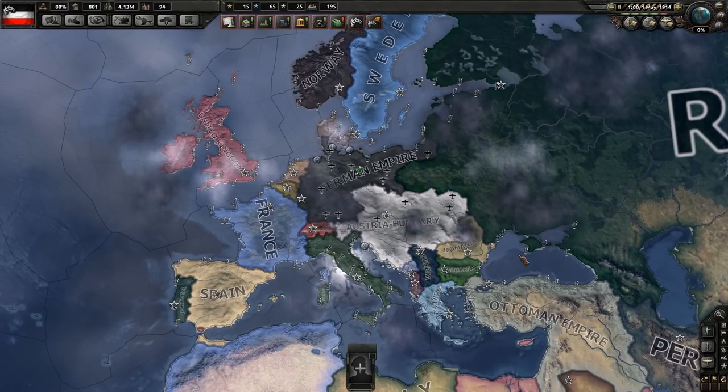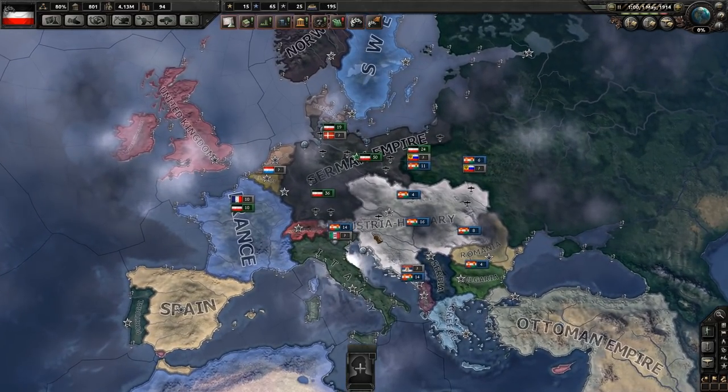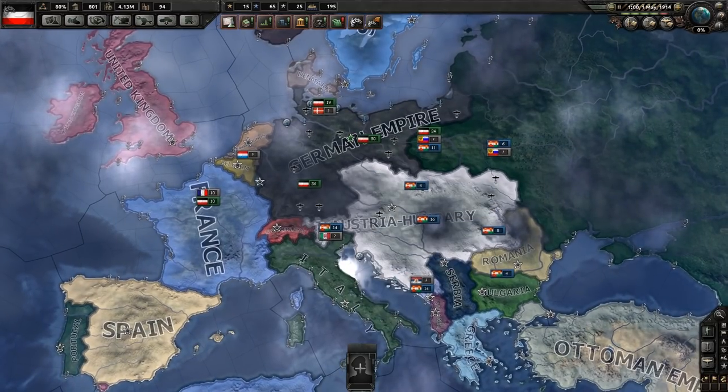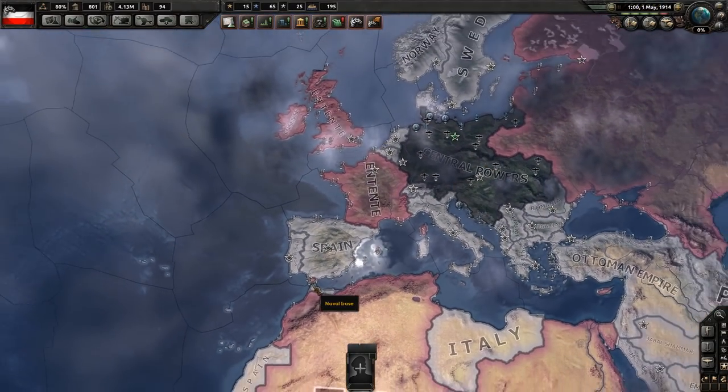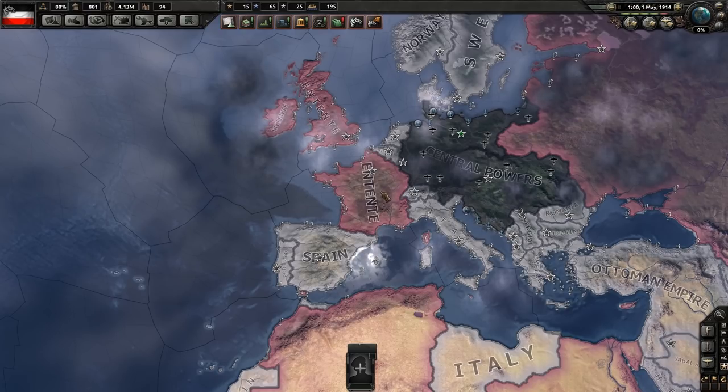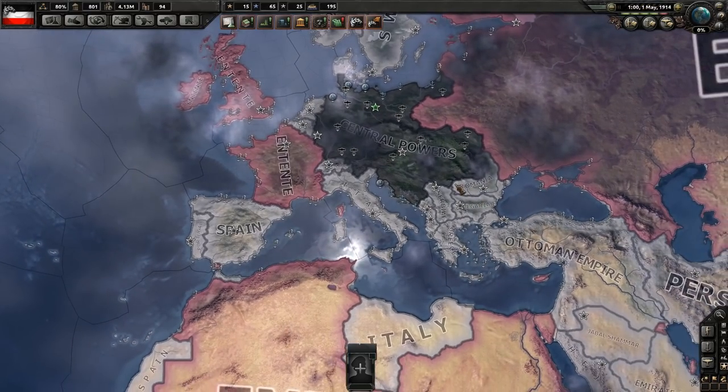This will be kind of a shorter series because we'll be starting off in 1914. So the First World War should take place within the next couple of months — I think it got started in September. We already have all of the factions laid down: the Entente, which I'm just going to refer to as the Allies, and of course we have the Central Powers.